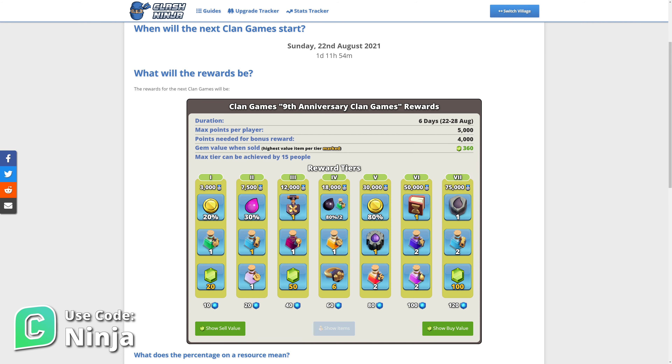These games will run until the 28th of August, at which point you can collect the rewards for the tiers that your clan has unlocked. The rewards can be claimed for 7 days after the end of Clan Games, so it may be worth saving them until the start of September once the Season Bank loot has been paid out.